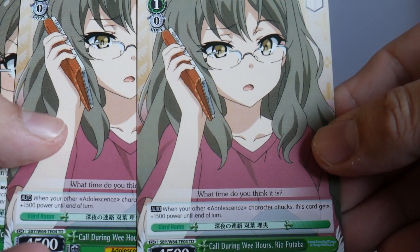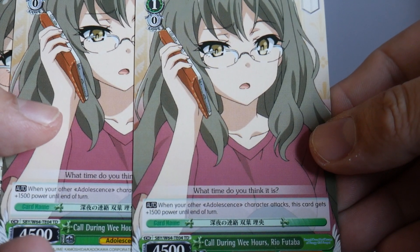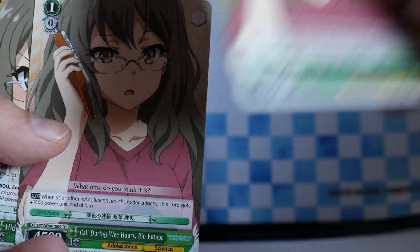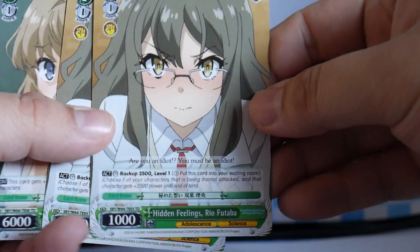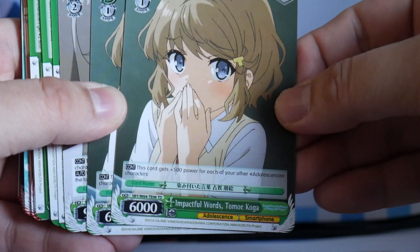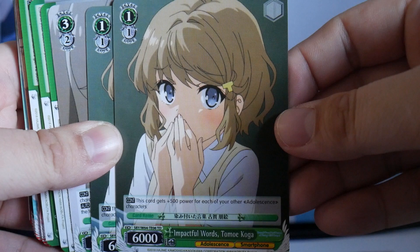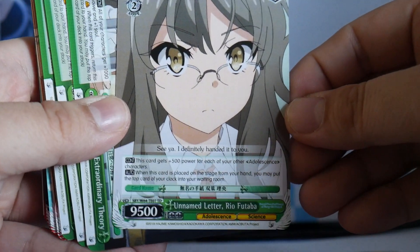Two copies of Calling During the Wee Hours Ryo Futaba — when your other Adolescence character is reversed, this gets 1500 power until end of turn. Then two 1-1 backups that are 2500. Two 1-1 6Ks — this card gets 500 for each of your other Adolescence characters, so there's a wall. And then the non-foil version of the level 3 on-play heal.